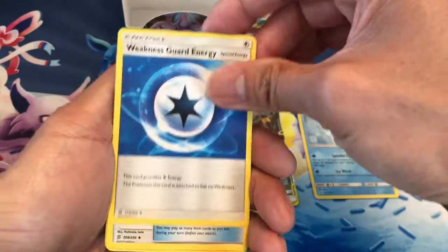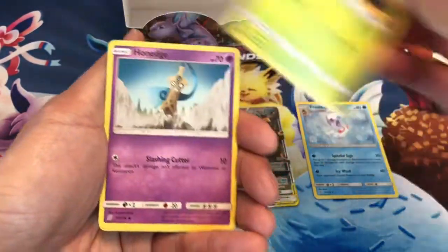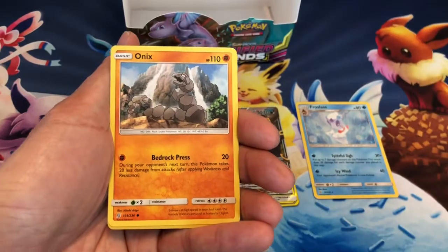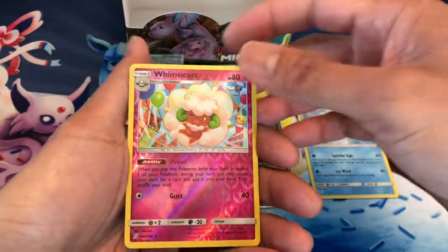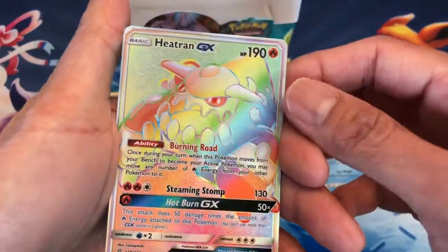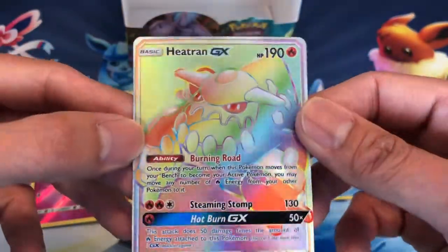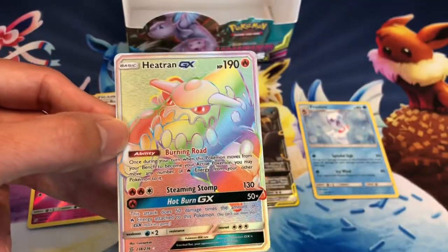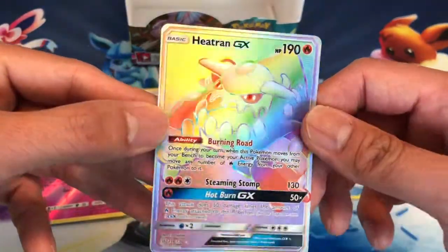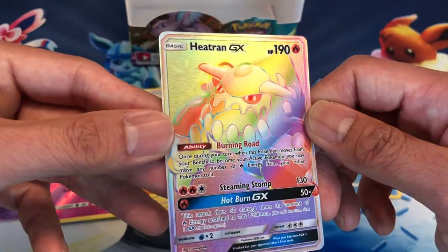Fighting Energy, Weakness Guard Energy, Stadium Nav, Gabite, Foongus, Honedge, Magnemite, Fletchling, Onix, Whimsicott Reverse Holo. And there it is — our very first secret rare, hyper rare: Heatran GX! Awesome. This is the card I pulled yesterday as an ultra rare, but now I have the hyper rare version. Look at that — all the colors are just popping out of the card.